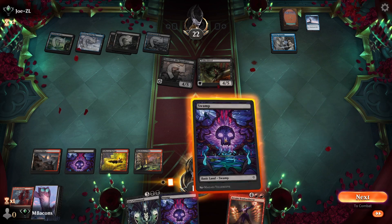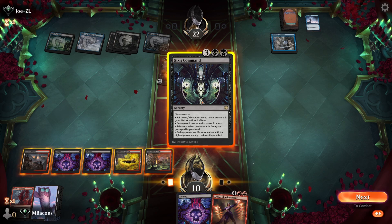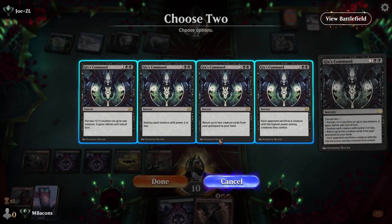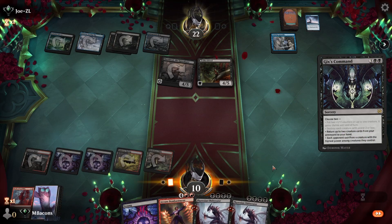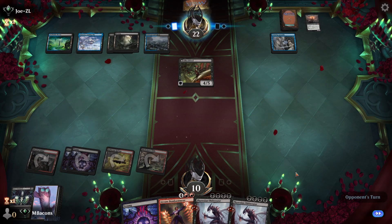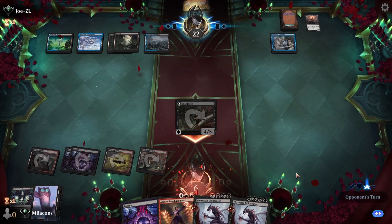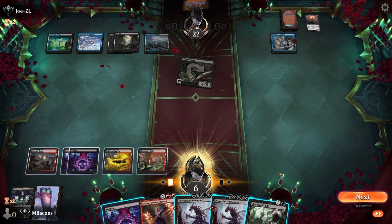We see Bombardment off the top. Let's Gix's Command — we need to address this board or we're going to lose. Get back a couple of Obliterators here. This also manages the number of cards in our graveyard so that they can't flip Vanilla Shieldred. Luckily they've discarded the Apocalypse, but that could mean they have a backup copy in hand — which would be terrible. They do not, so we're safe.